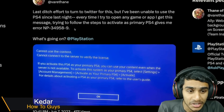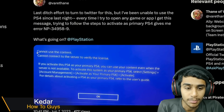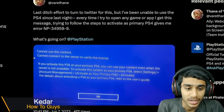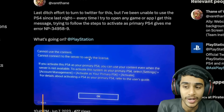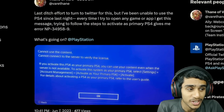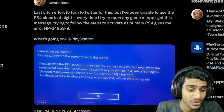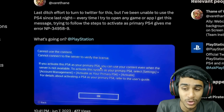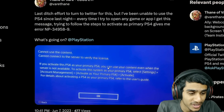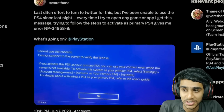What's going on guys, this is Kedar here. Error NP34958-9 — people can't connect to the server to verify their licenses. When you try to open up any game or application, you get a message with steps to activate your PS4 as a primary PS4, but if you try to follow that method, all it gives you is error NP34958-9.